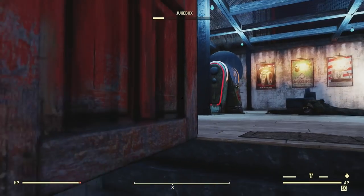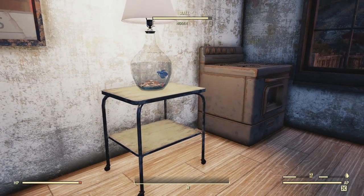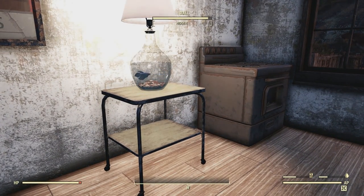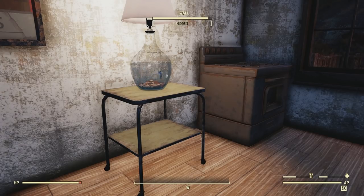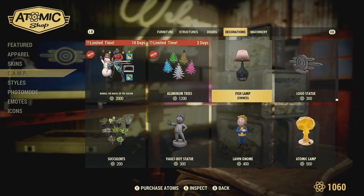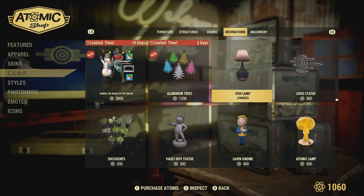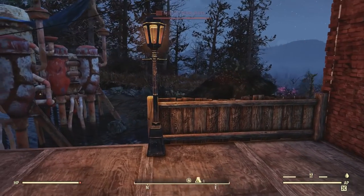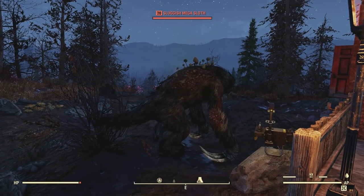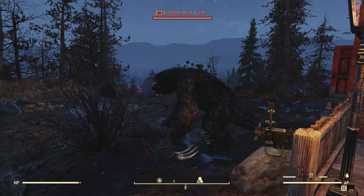Hey everybody, so today we're going to be talking about a mechanic that's been in Fallout 76 since launch, and that's going to be taming. If you look right over here, we have a betta fish in this bowl, and as you can see, it's tamed. You may ask yourself how to get this — it's actually in the atom shop for about 300 atoms. No, I'm actually just kidding. There are actually tameable beasts such as Megasloths and some other creatures like Deathclaws that we're going to be going over in today's video.